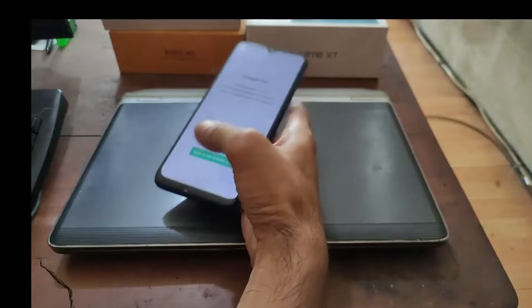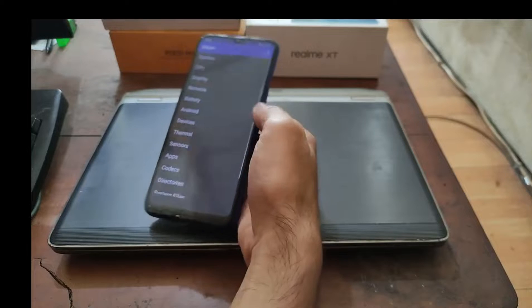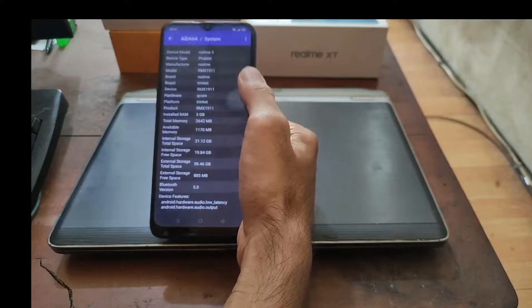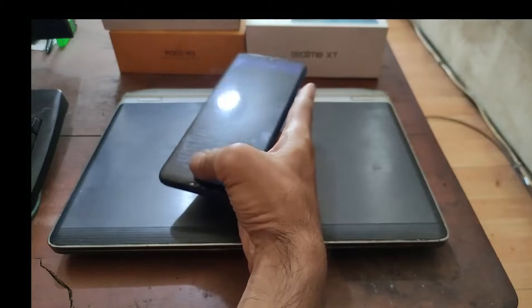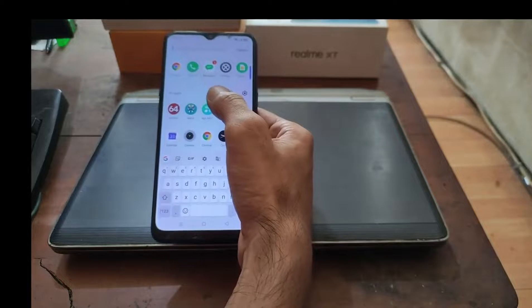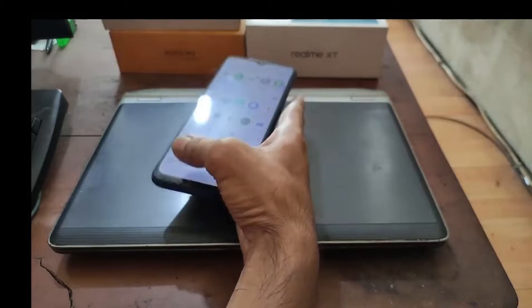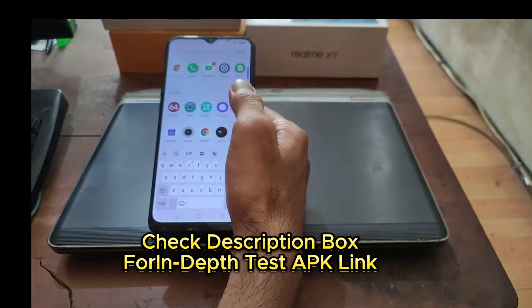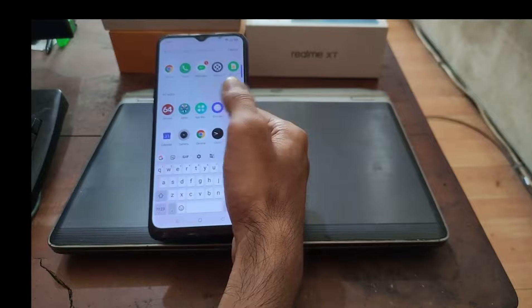In this video I will show you that I have successfully unlocked the bootloader on the Realme 5, and I'm also going to show you the steps — from installing the APK, going to fastboot mode, unlocking the bootloader, flashing vbmeta, and flashing custom recovery.